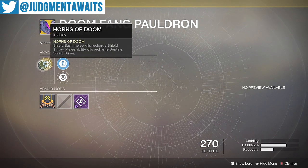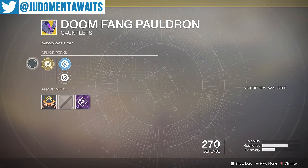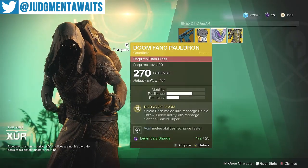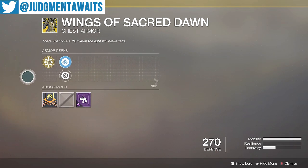Speaking of looking cool, Doomfang Pauldrons — they get Horns of Doom. Shield Bash melee kills recharge your Shield Throw, and melee ability kills recharge your Sentinel Shield super. I have this and use it as well for a Sentinel Titan and definitely recommend getting that if you're rocking that Sentinel Titan.